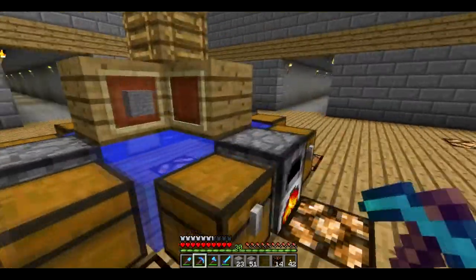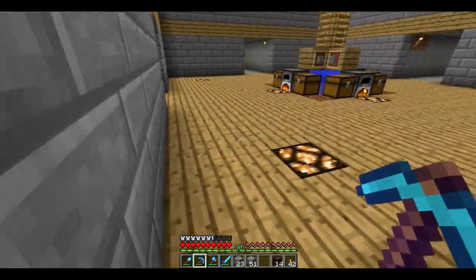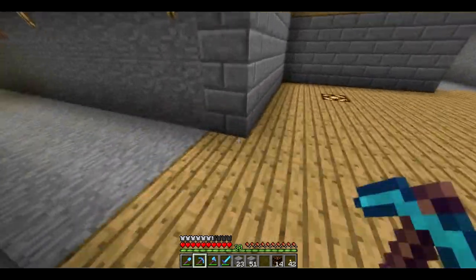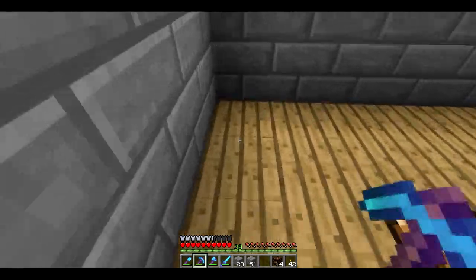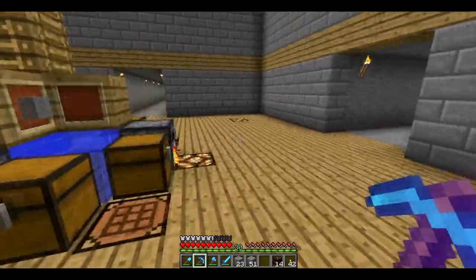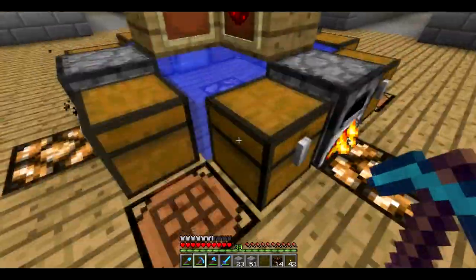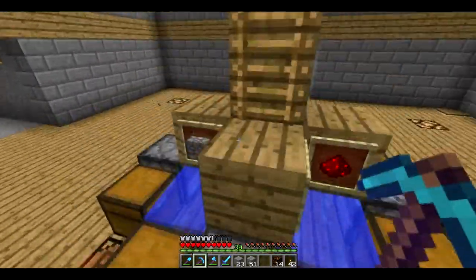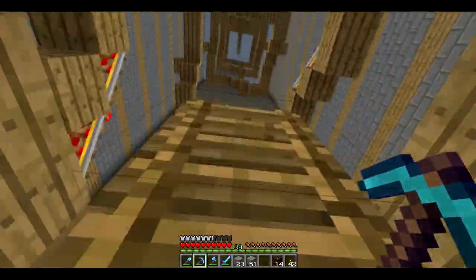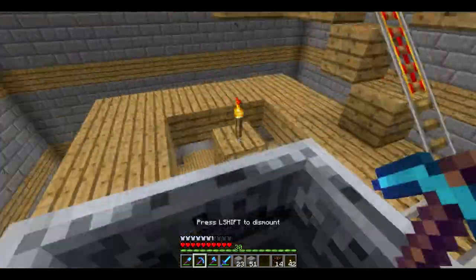I'm pretty sure that is all we needed to do down here. I was thinking maybe we could put carpets all around this entire wood bottom - like green carpets or something. Because we are going to have a cactus farm, and once we have it we're going to have a lot of green dye. So I think that might be something we do.